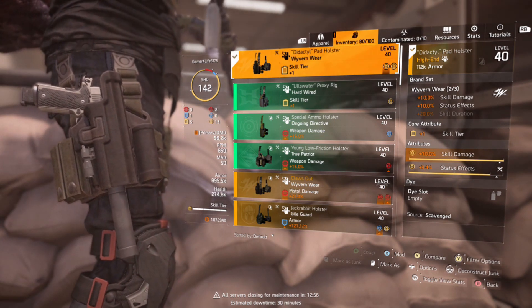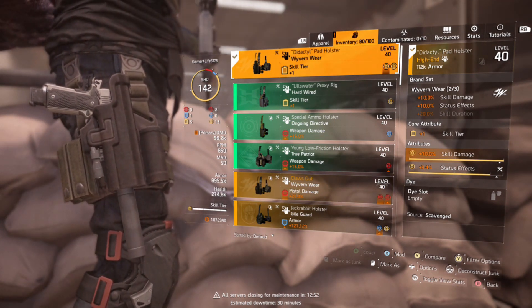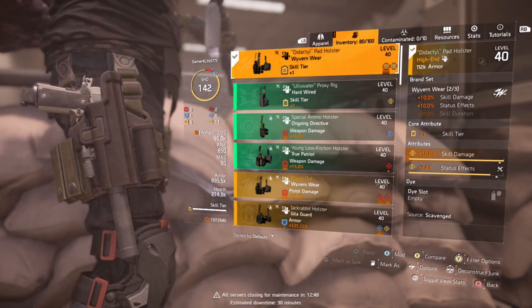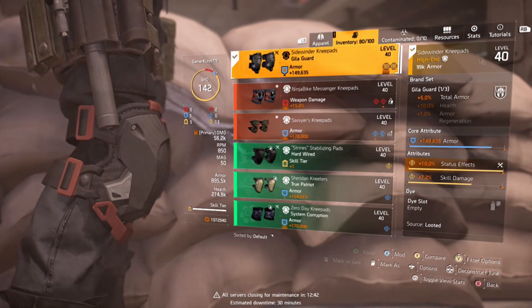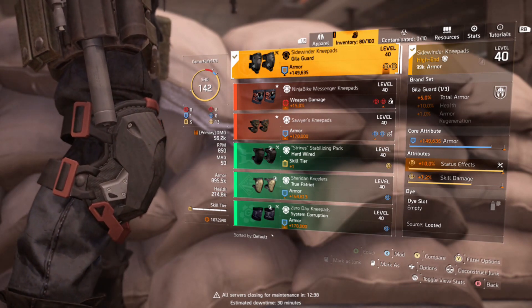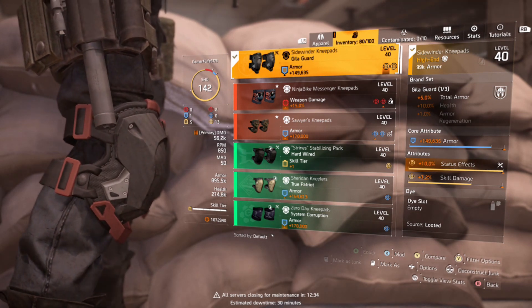On this holster, I have 10% skill damage and 9.4% status effects. On my knee pads, I have Heligar knee pads, just to be a little more tanky. And since I have the Technician, it gives me that extra skill tier, so I'm able to put this on. It also has 10% status effects and 7.2% skill damage.